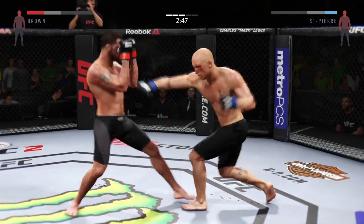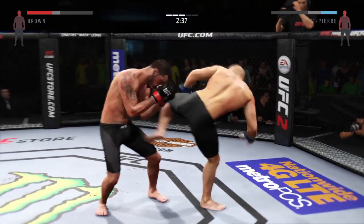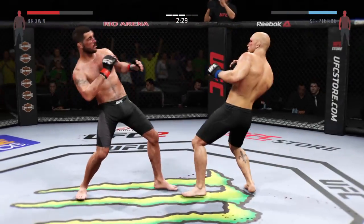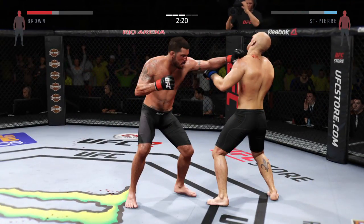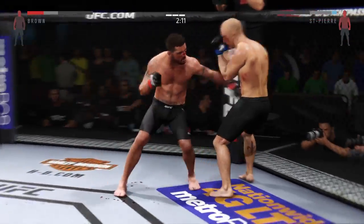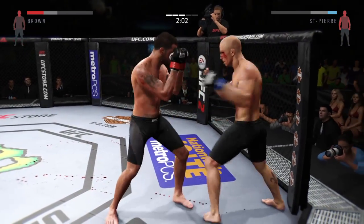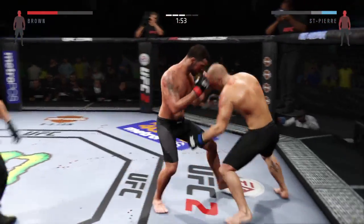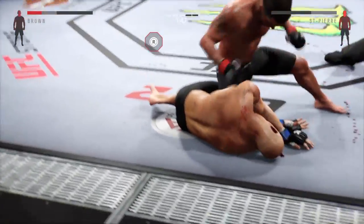Beautiful body shot, nice combination. He lands a head kick. He is going after it here. Big kick. Back and forth battle. Big body kick — he lands a huge elbow to the head. That hook did damage. He's landing. Powerful jab. Hard superman punch. Flying knee. Absolutely vicious. Big punch and it is over.